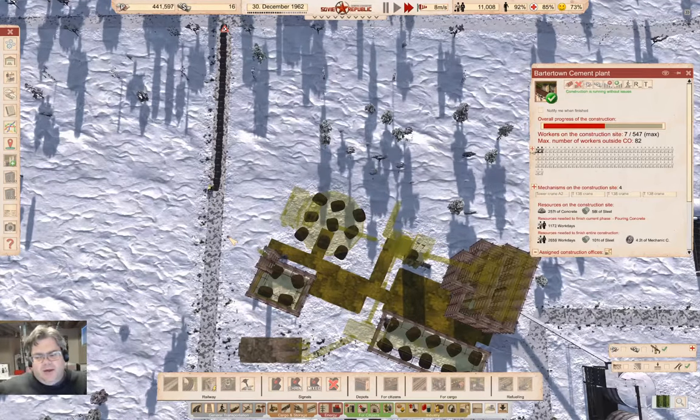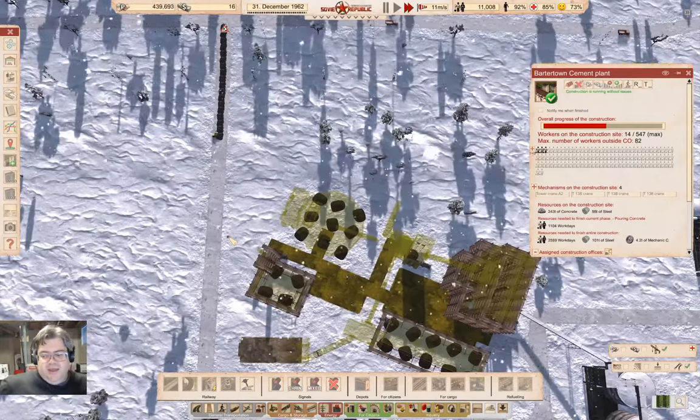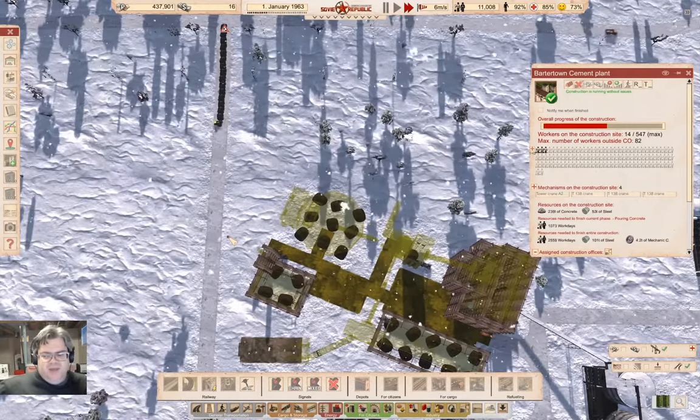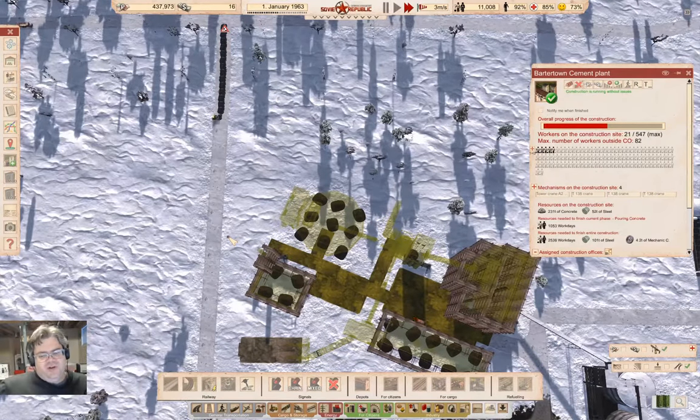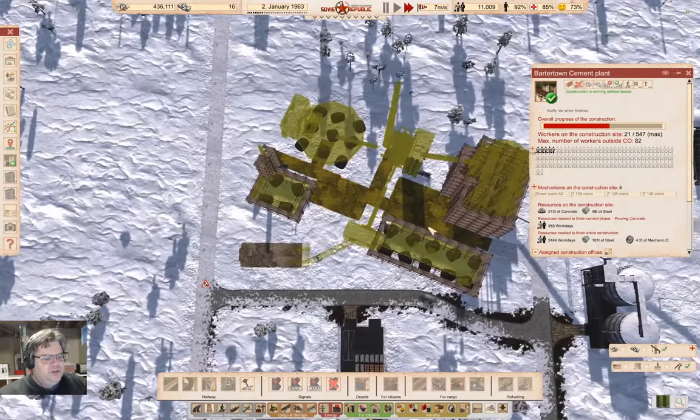Rail construction here — there's no possible way to construct rail by bringing in materials by truck on a nearby dirt road. You have to construct all of the rail from a rail vehicle. That's fine when building a line through the middle of nowhere, but when building a complex interconnect coming into a station, the rail construction vehicle AI makes that very, very difficult. That's one of the reasons many players largely ignore rail.